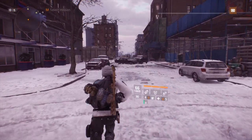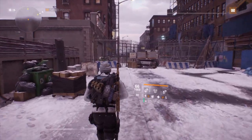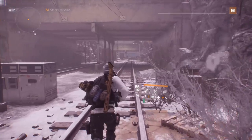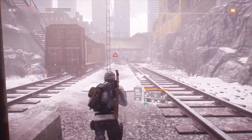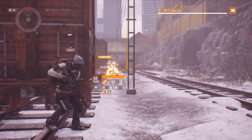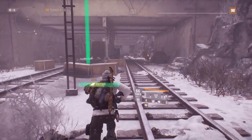Just keep going straight down this road. You'll see this overpass — head to the other side of the street, take a left, and then head down these stairs. Now we're on the train tracks. Just follow the train tracks all the way down. He might spawn in that cave, or he might already be roaming around. There may be some cleaners here who are normally fighting him, but sometimes they're not.